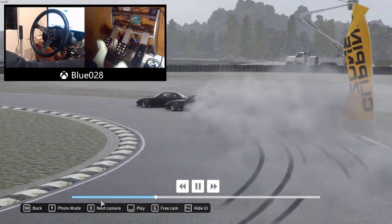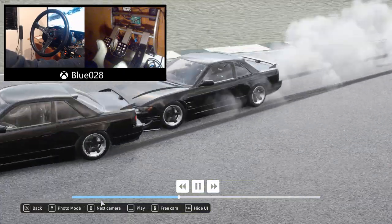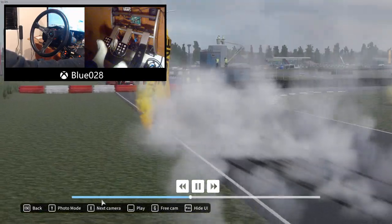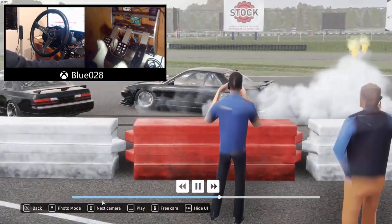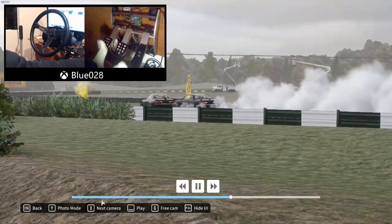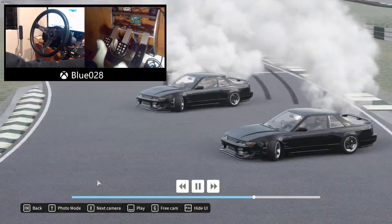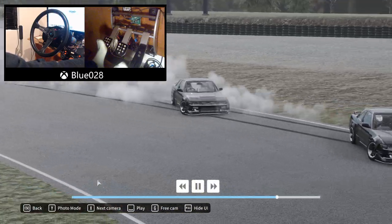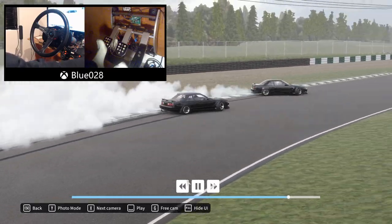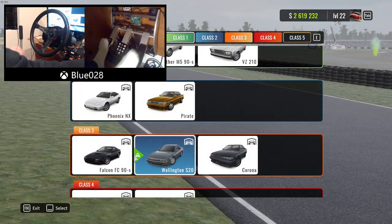We'll watch the replay real quick and see where it all fell apart. A little bit deeper in the entry which kind of set me up quite nicely - not super close but we transitioned right on the bumper. We got really aggressive on this corner, pushing right up on the door, giving a little bit of a nudge. Then I didn't quite give enough room at that transition, which is where the run fell apart. Cut the line and then ran super deep, and obviously we just didn't have the same momentum coming out of the corner. Let's try again.